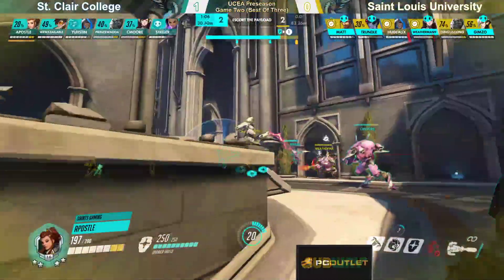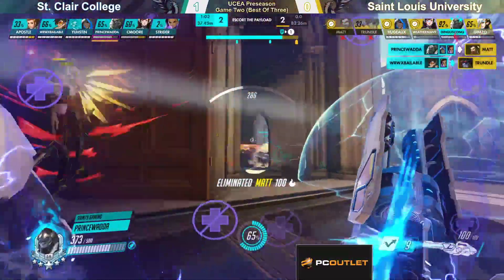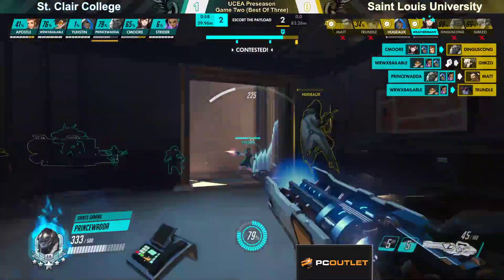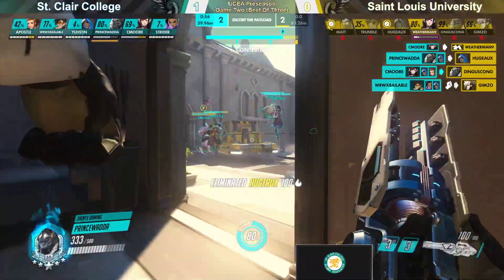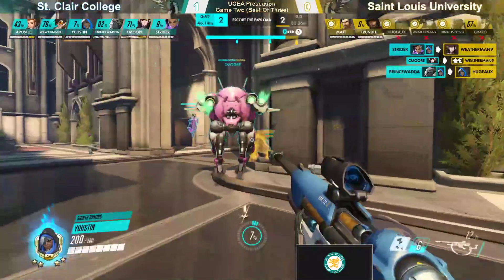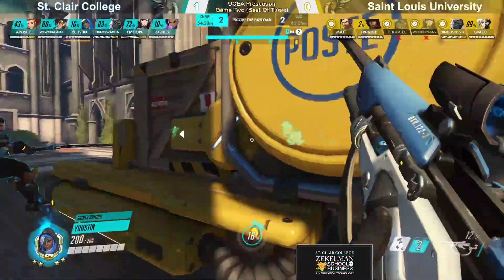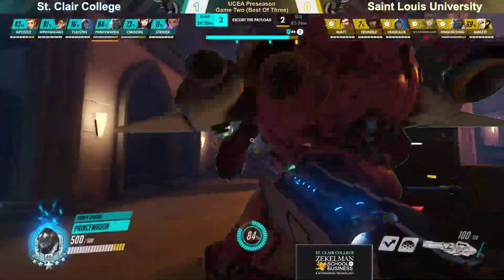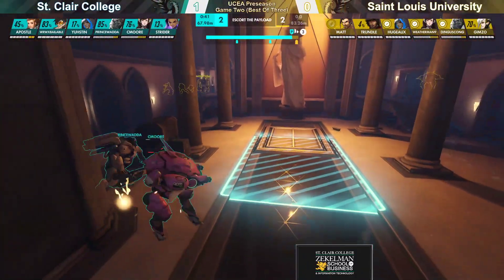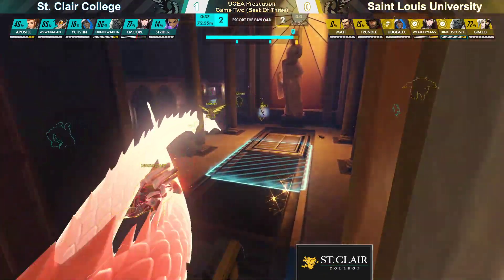Try and push it the whole way — that is going to be a nano-boosted monkey diving in. They instantly pop Trundle and Matt as well — DPS gone. Gizmo tries to get the rez off. This is actually a huge team fight for St. Clair. If they manage to clean this last one up early, which they do, they might be able to push this all the way. What an excellent team wipe from St. Clair — Wada absolutely popping off in that last fight, diving onto those healers. St. Clair's biggest strength in this matchup: their target focus is impeccable. They know who they need to go for and they get that kill down every time.